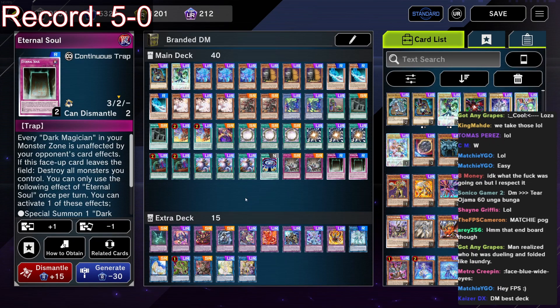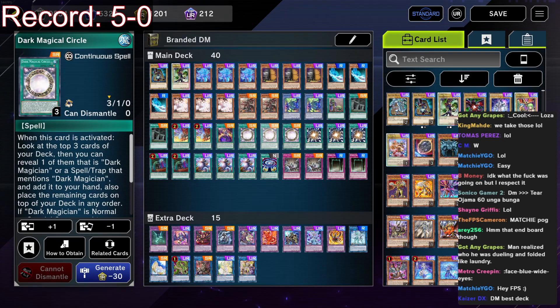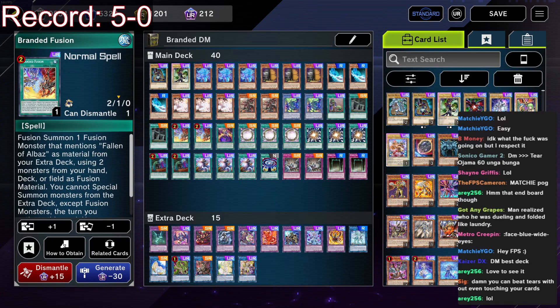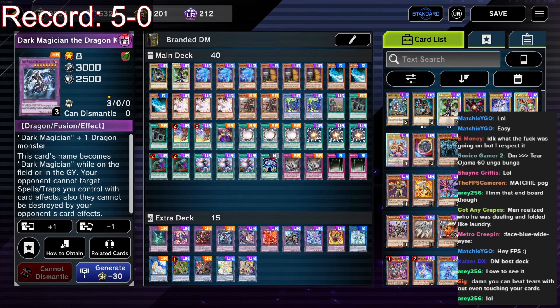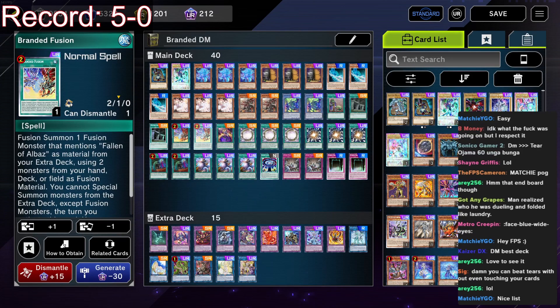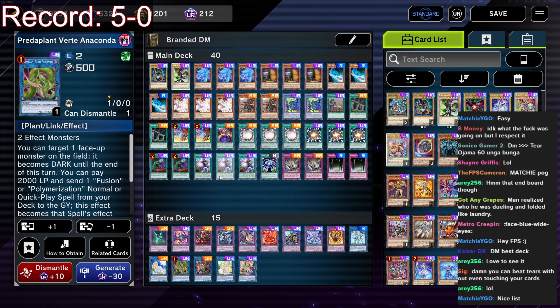Double Evenly Matched and the two Eternal Soul — which we spoke about. Now this goes against a lot of conventional wisdom. I'm sure a lot of people are wondering why three Circle. Well, because Branded Fusion is so good in this deck — if you open it, it's optimal because it makes Dragon Knight. But Konami put it to two, which makes it a lot harder to achieve. So a lot of the time when we're activating Branded Fusion, it's off Anaconda.